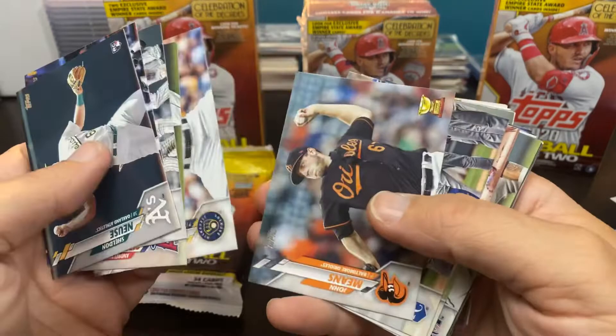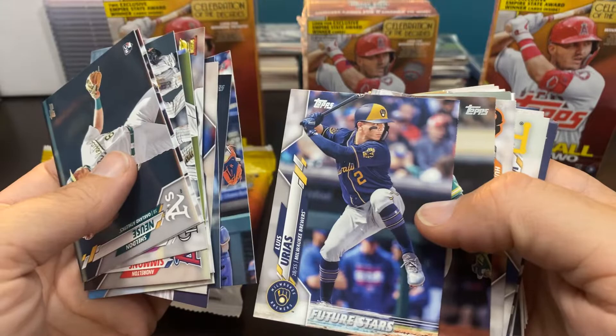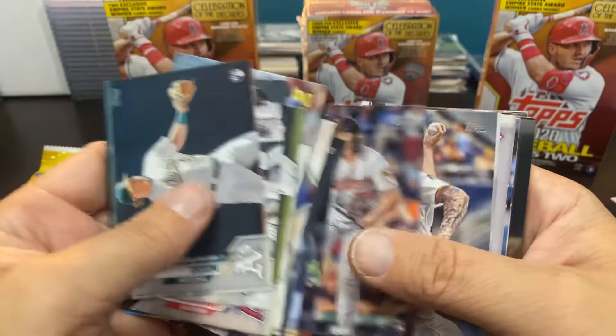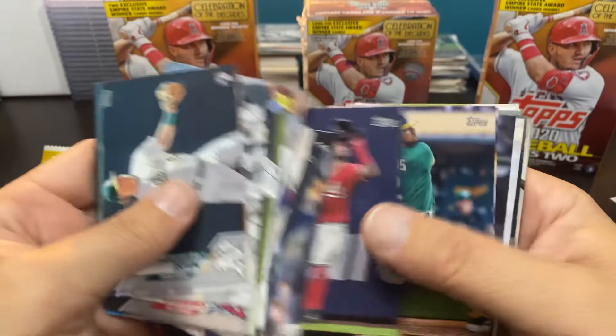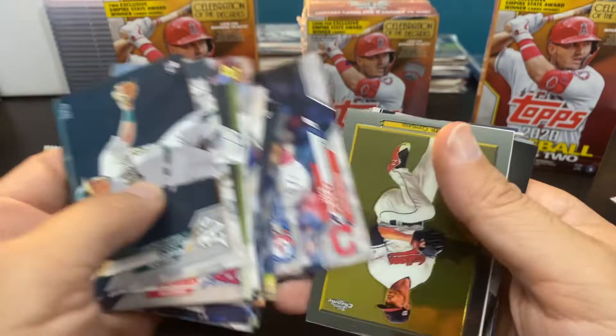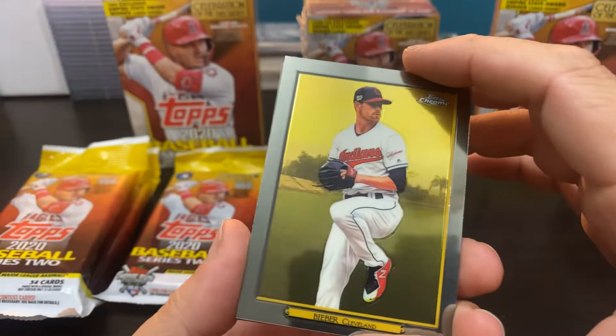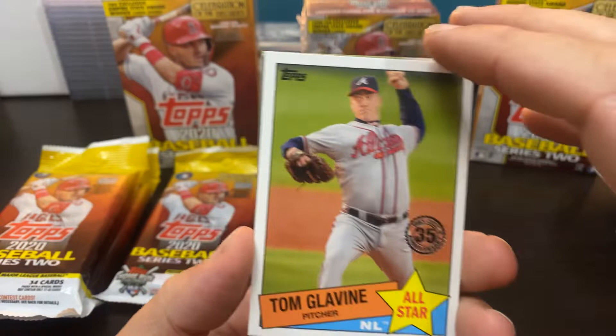Rocky's team card. There's the hater. John Means has a fatigued arm on opening day — couldn't make his start, and his replacement got absolutely lit up. Luis Urias. Hunter Harvey, who is also on the IL. Trevor Williams. Another Keston. Another Trey Mancini. Now to the — oh yeah, we got our Chrome: the Shane Bieber Chrome. Shane Bieber came out firing like he's going to be the AL Cy Young this year. And the Glavine All-Star — I love these All-Star cards in Series 2.